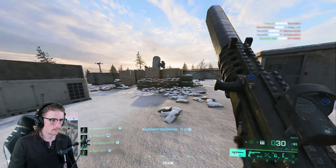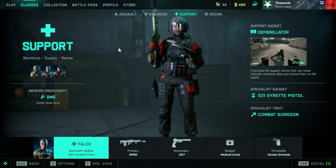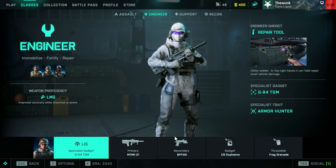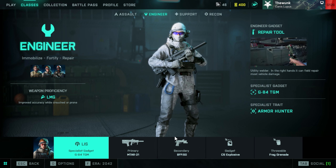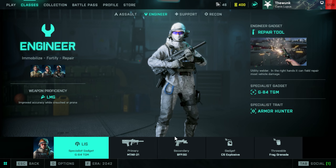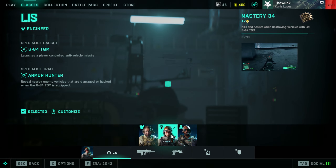Here we are within the Battlefield 2042 specialist menu. The real question is: what is the best specialist to use to take down enemy vehicles? There's really only one answer — that is Liz. Liz is insane. I cannot tell you enough how valuable she is on the battlefield during Conquest and Breakthrough. If you want to focus on taking down vehicles on the opposite team, Liz is just outstanding.